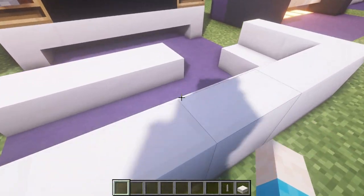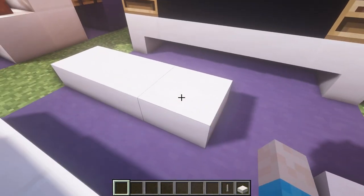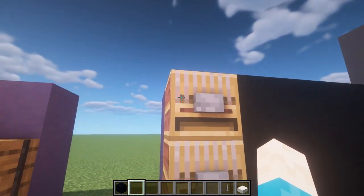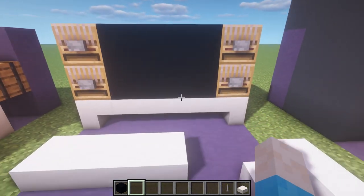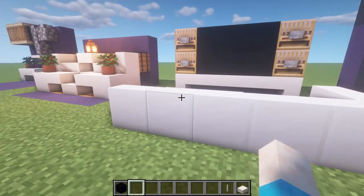Number thirteen is a lovely little sofa area made of quartz, with a little table and a big TV. The TV is just black concrete, and then we've got a loom block facing the normal way with buttons on it for speakers, all sitting on top of a nice quartz table. Very clean modern setup.